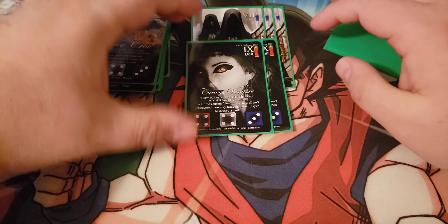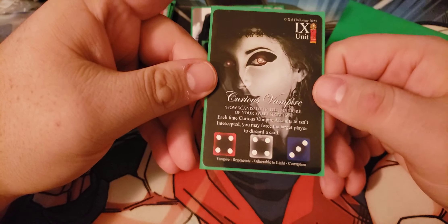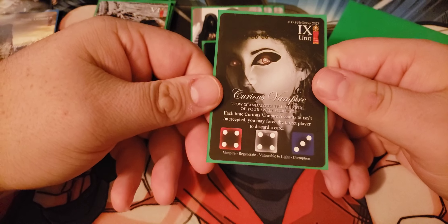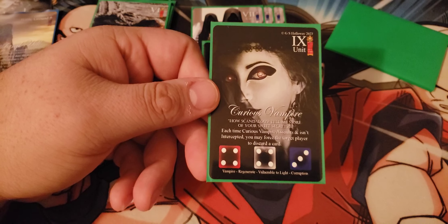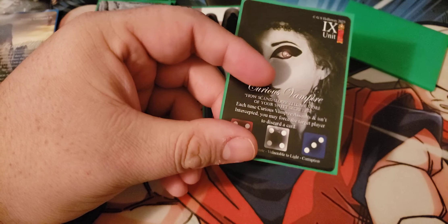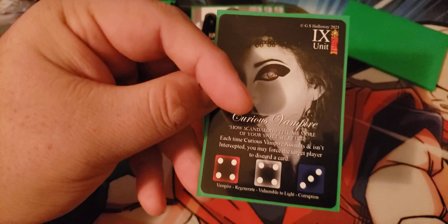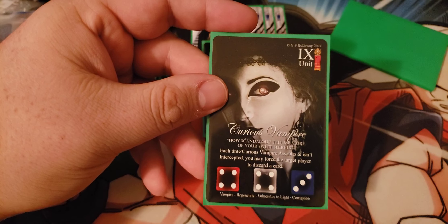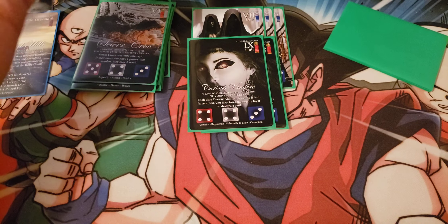We've got two copies of Curious Vampire — a nine cost, four attack, four accuracy, three life. Every time it attacks and isn't intercepted, the opponent discards a card from their hand. It also has Regenerate, meaning at the end of each turn this character recovers one health. Vulnerable to light means they take double damage from light attacks or spells, but most light spells would kill it anyway so we don't care too much.